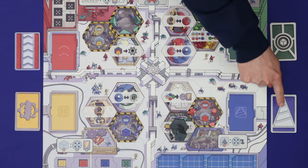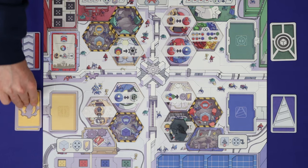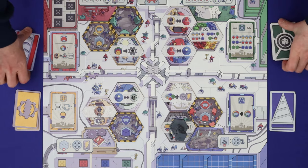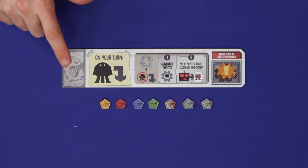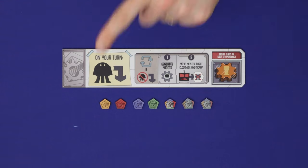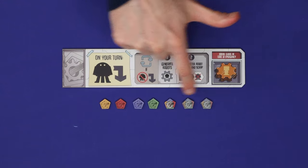Shuffle the four guild power decks separately and draw one card face up into each of the four guilds. The remaining cards can all be returned to the box. Each player takes a faction board which shows your shape and symbol for the game — in the game you have a shape, not a colour. Find the seven guild tokens in your shape: one in each colour and three wild.